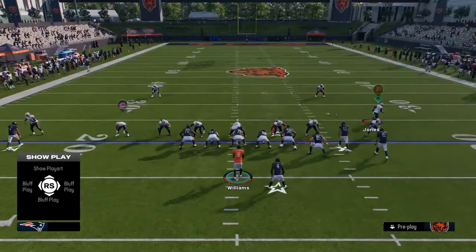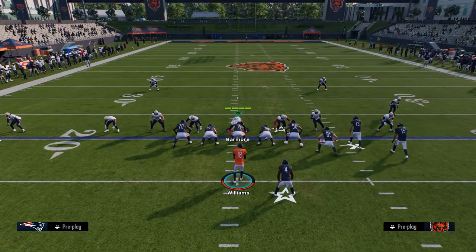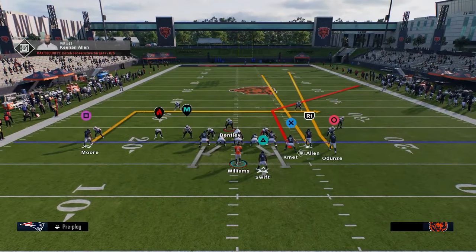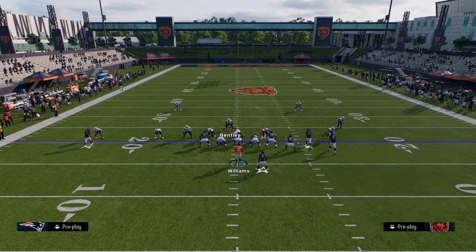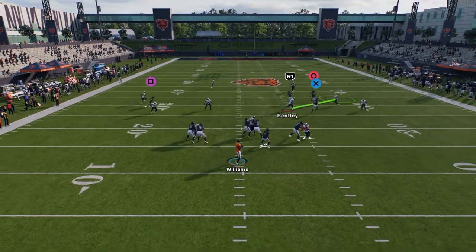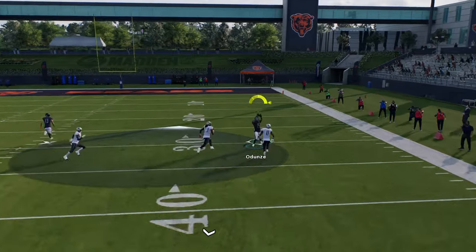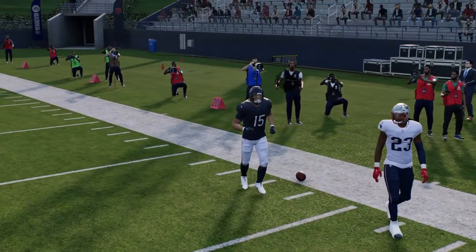Basically what'll happen — if they don't bump him — is that this slot will clear out the middle or the inside quarter, and then this fade will basically get open. You can just throw this to the right, and Caleb's going to have a hard time making the throw, but you see what I'm showing.